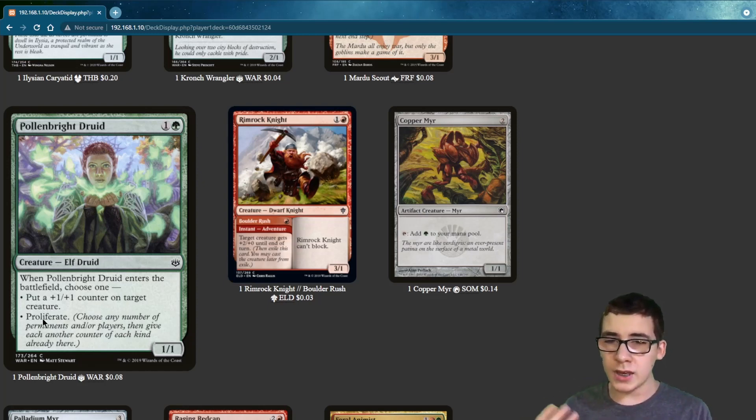We have Pollenbright Druid. Proliferate is really important in this deck, because you put an extra +1/+1 counter on each creature that already has a +1/+1 counter.